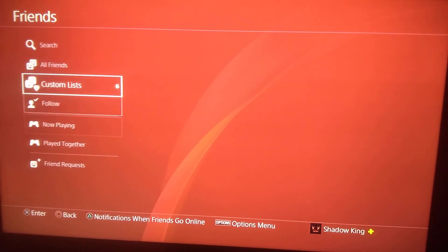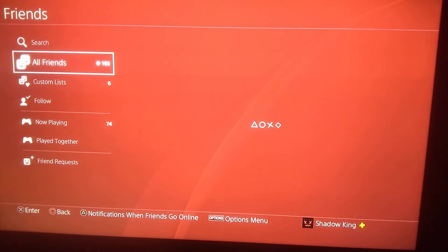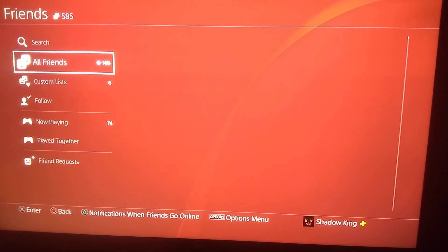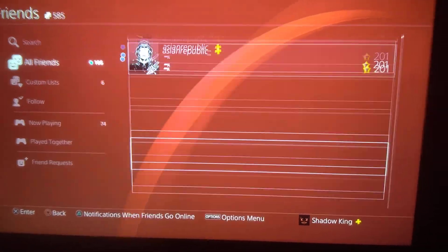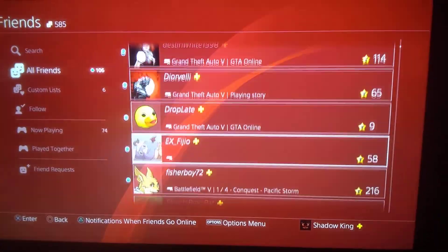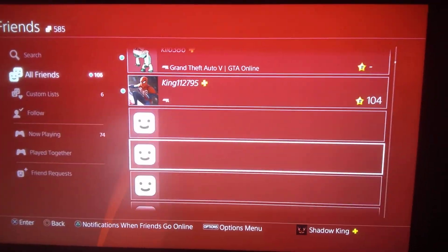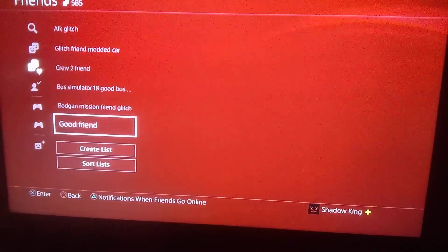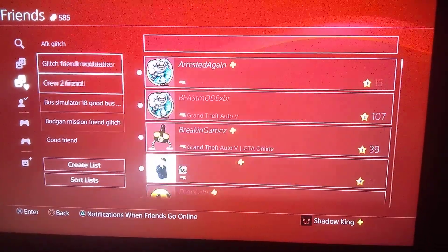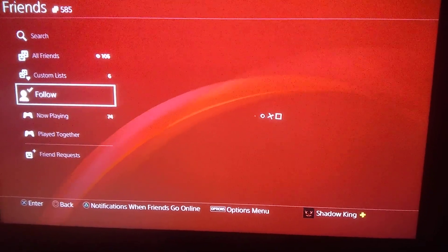Wait a minute — when I go here, it's not going to show my friends list like it was before, but now it's showing my friends list. You see all this right here? It's already on, it's showing all my friends there. I don't know how, but I had a custom list right here and it's still the same as usual.